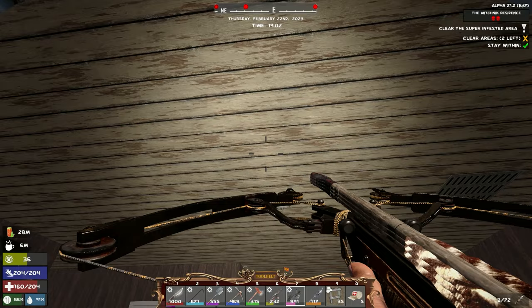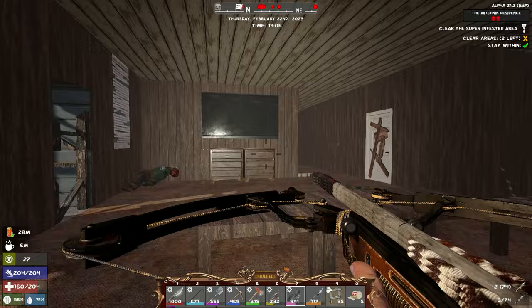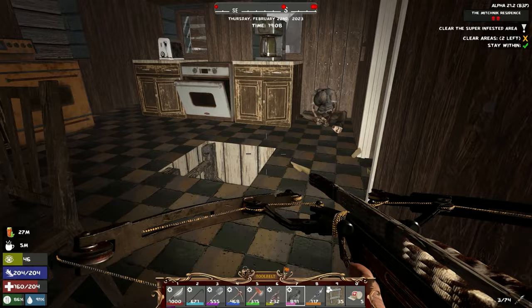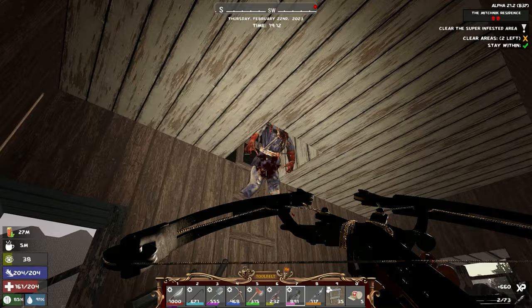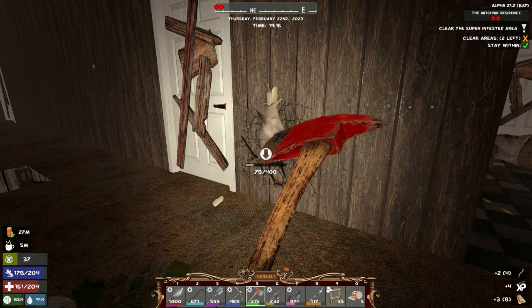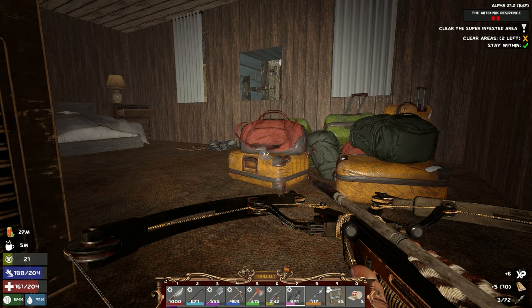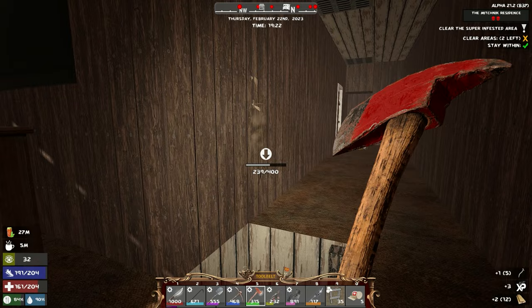That zombie is either above us trying to get down or underneath of here. That one's above us — we don't have to worry about anything above us. I think there's a ladder on this side, just like in Anna's place. As long as there's no bunker like Anna's place we should be golden. Also these backpacks — on the server I got so lucky, in one stream I was able to get all hitchhiker's backpacks in one go. I don't know how the hell I got that lucky.